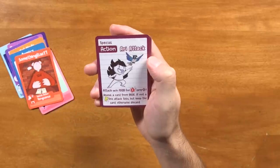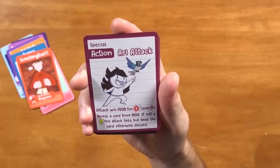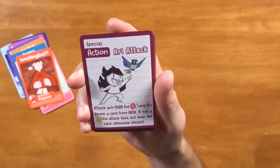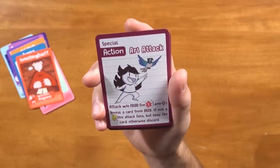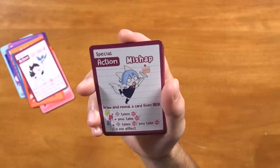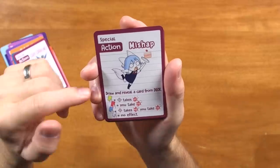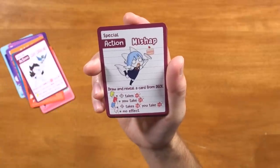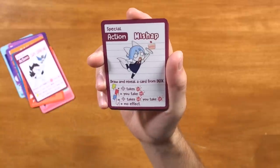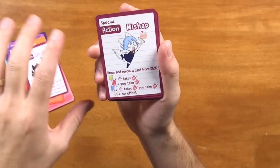For the special we got Airy Attack — attack without food for one damage to any target, reveal a card from the deck; if not a food this attack fails but keep the card, otherwise keep this card. Like I was saying, anytime you can draw cards it's a great thing and you're doing damage no matter what. Very cool. We got Misshap — draw and reveal a card from the deck. You get at least one to two damage but you take one or no effect. So this is a nice way to just always deal damage essentially, because the white cards are pretty rare. So essentially you can do two attacks — you do a throw and you do this, that's a lot of damage.